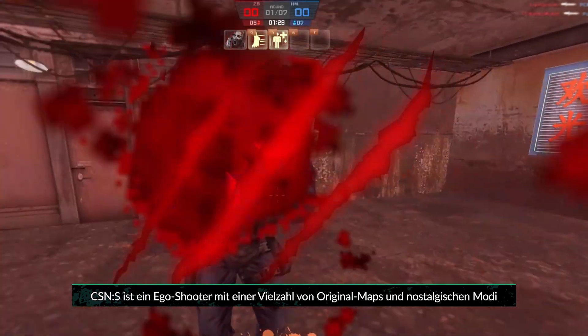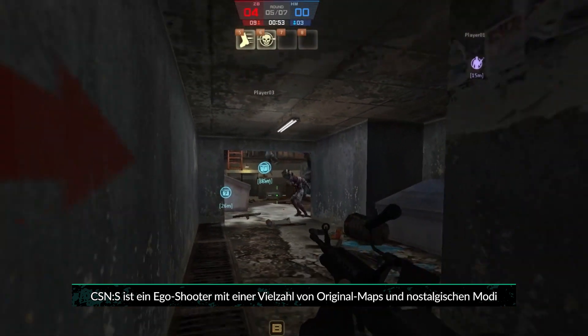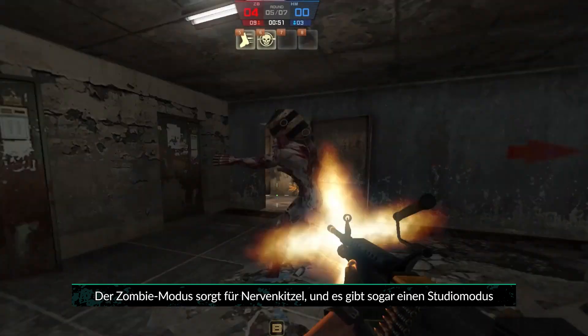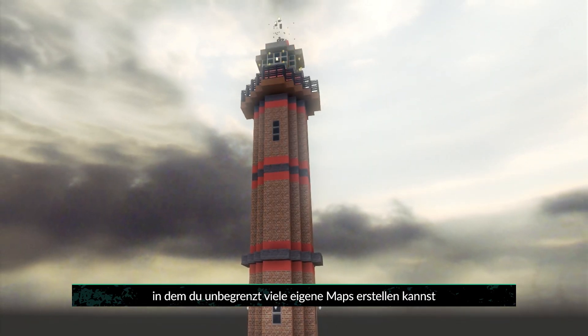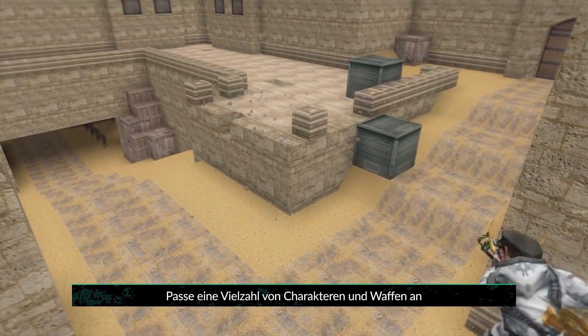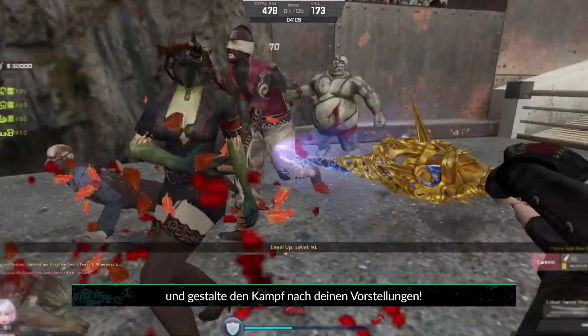CSNS is an FPS with a variety of original maps and nostalgic modes. There's a zombie mode for thrills and even a studio mode where you can create unlimited maps of your own. Customize a variety of characters and weapons and make the battle your own.